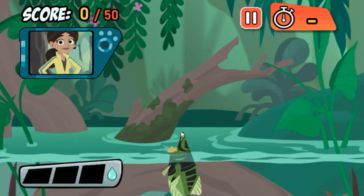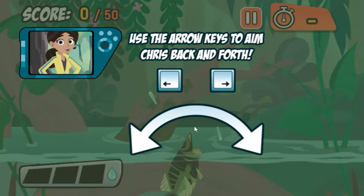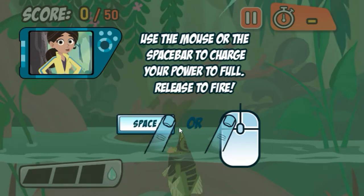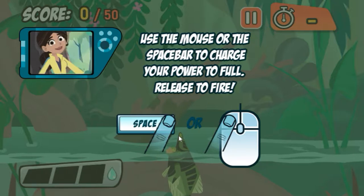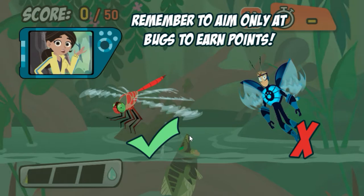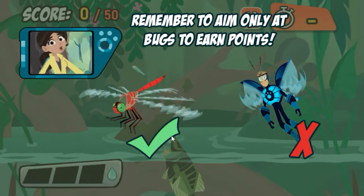They shoot water out of their mouths to knock bugs down, then munch. Use the mouse to aim and the left mouse button to charge up and spit water. You can also use the arrow keys and spacebar. The longer you charge up your shot, the farther the water will go. Hit as many bugs as you can to score enough points before the time runs out. You'll lose points if you hit anything an Archerfish can't eat, so only hit the bugs. Good luck!